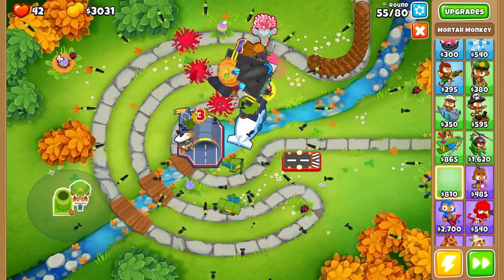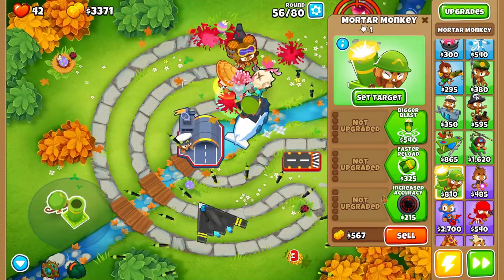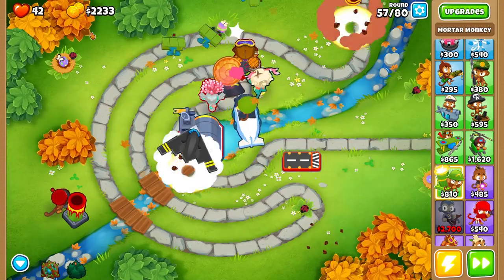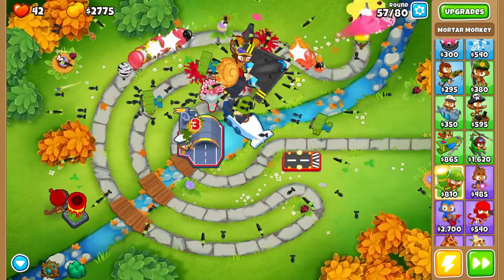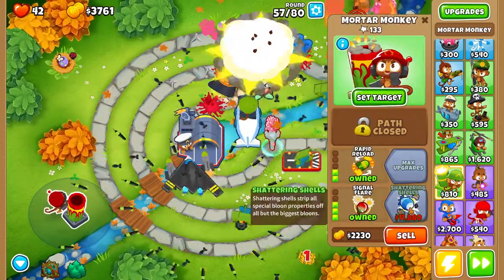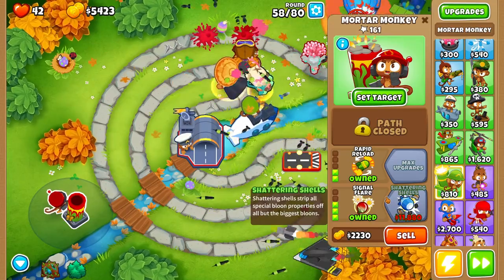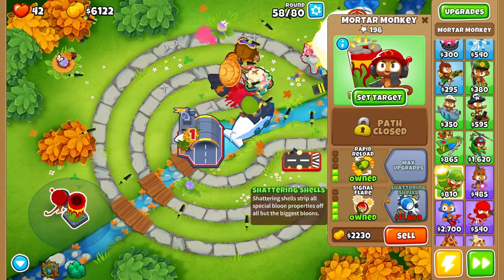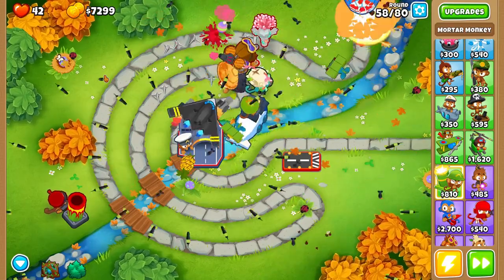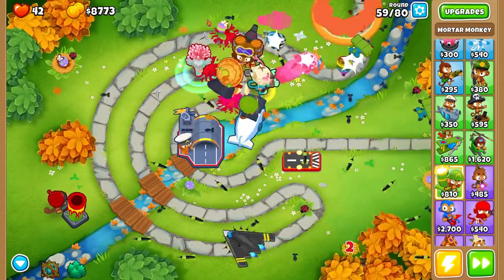We also want to go with a mortar monkey — this is kind of a necessity when playing alternate balloon rounds, because the mortar monkey upgraded to shattering shells removes all of the reinforcement from MOAB balloons, making them easier for your top tower combos to deal with. Even though it costs $11,880 it is definitely worth the investment. It basically cuts the MOABs' and balloons' health in half.